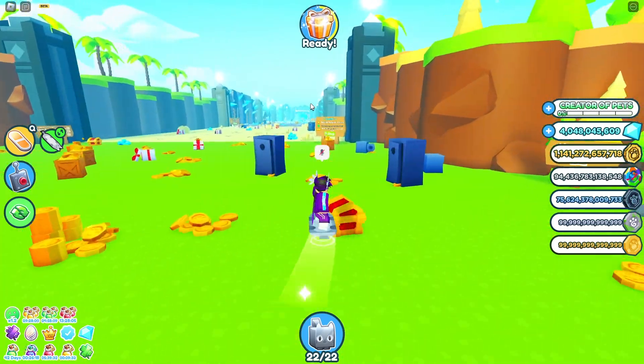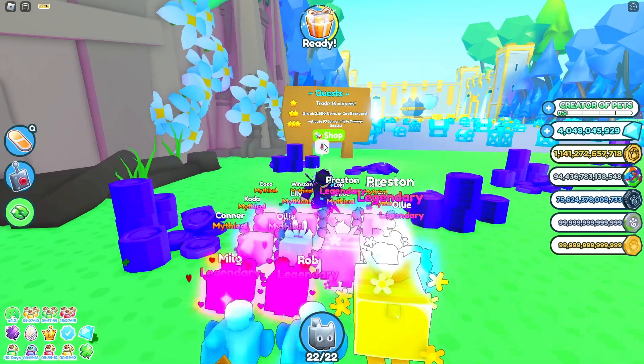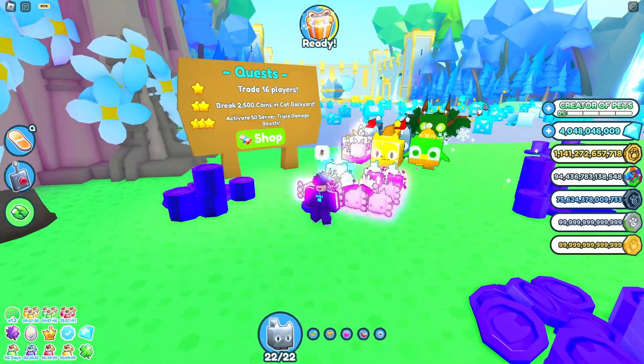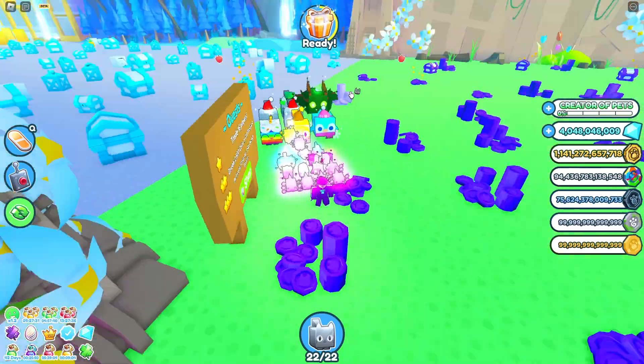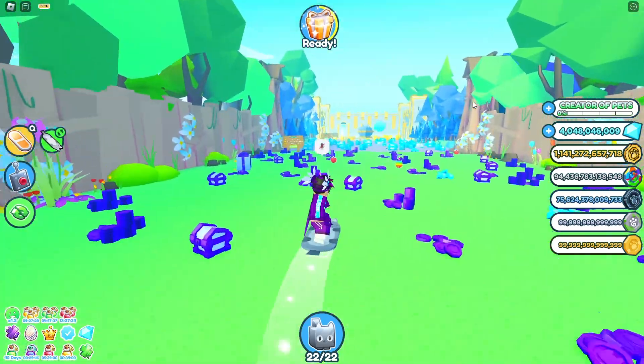Look for quests like unlocking boosts or farming pets while grinding. In the cat world, there's one where you have to trade 16 players — just go ahead and trade a friend 16 times with any pet and it's unlocked. There's also one to break 2,500 coins in the cat backyard, so head over there.